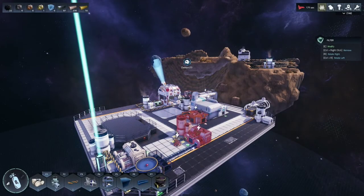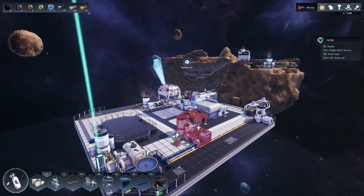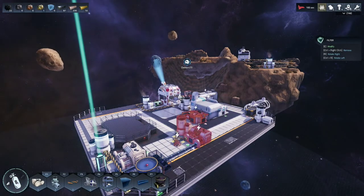And that, guys, is how you successfully build thrusters and move your space station to other planets. As usual, I love you guys. I'll see you next time.